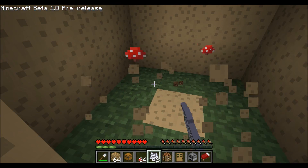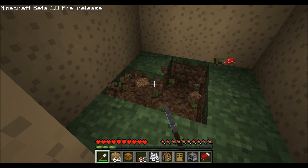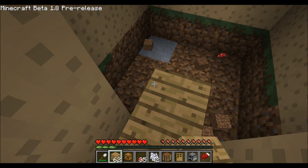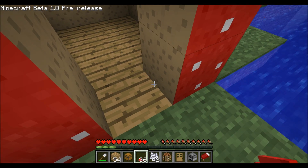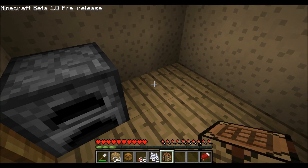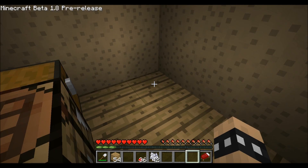So just remove this — I don't know what it's called, the thing — dig away the nasty looking ground, add some planks just to make it all good looking, and a door, and some basic stuff such as a furnace, a crafting table, a chest, and a bed.